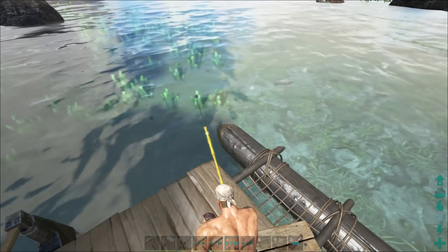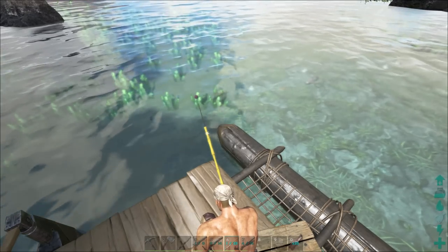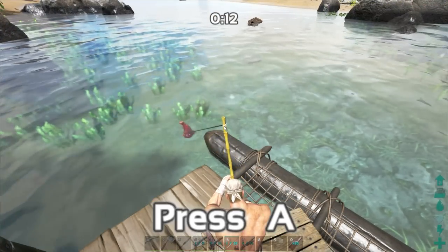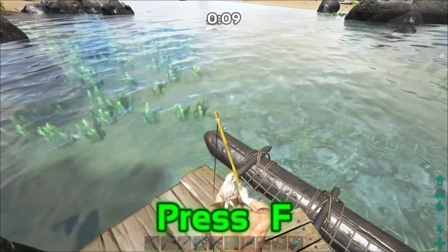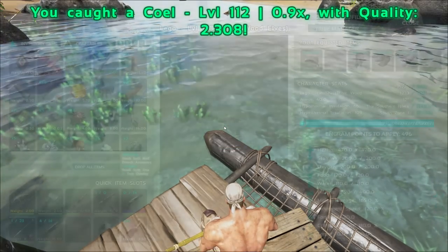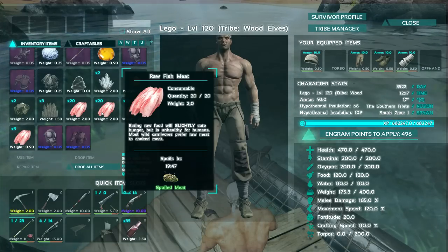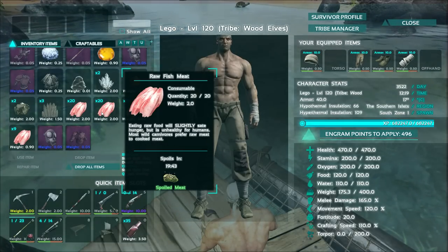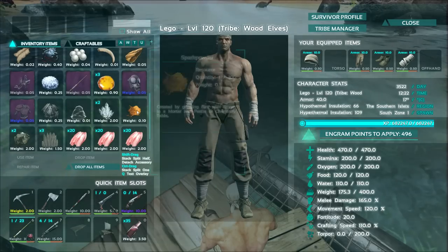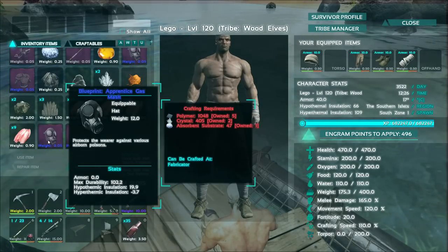I've caught a bunch of saber-toothed salmon and piranha, and it's been really fun. We got one on the line — they're gonna swim at you really quickly, you can tell when they're coming, and then you just hit the keys. We got a blueprint. I'll show you the loot ahead of time and edit it so you just see what I catch, because the fishing takes a really long time. We actually just got another gas mask blueprint.